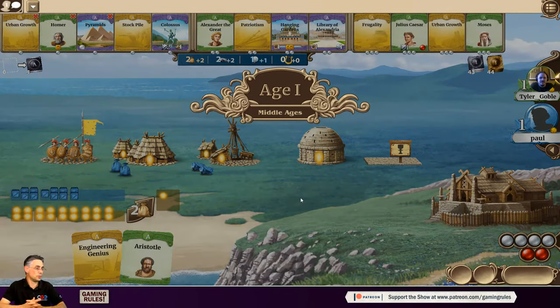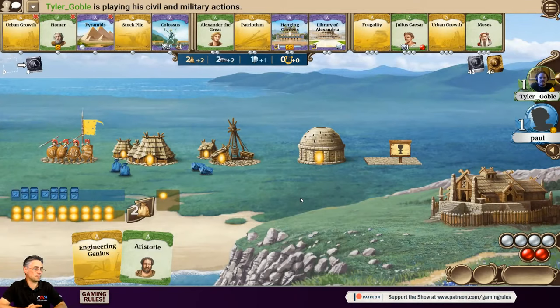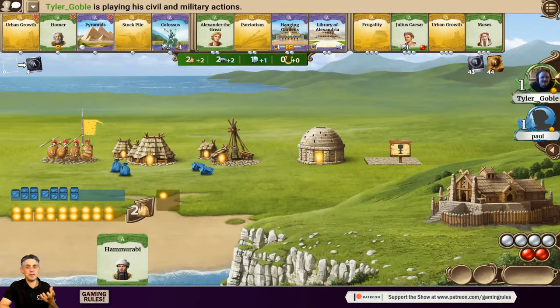Now into age one proper. Caesar and Moses have come out, but you can only ever have one leader from each age. Tyler has already chosen Hammurabi as his leader, so even though Hammurabi isn't in play yet, taking that card means he can't take any age-one leaders — all the green leader cards are now unavailable to him.